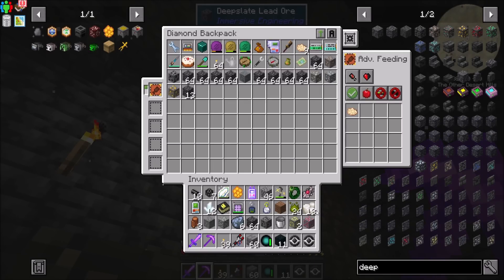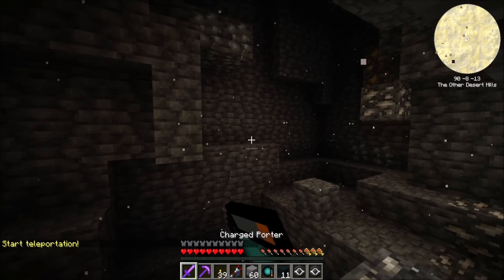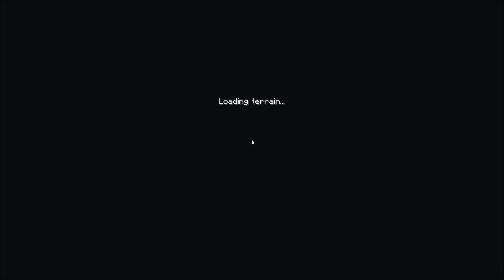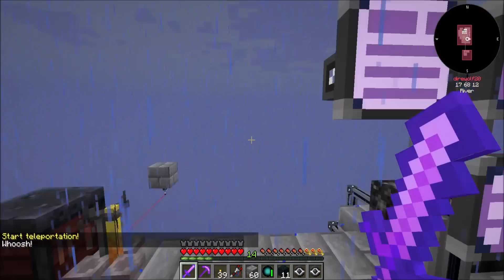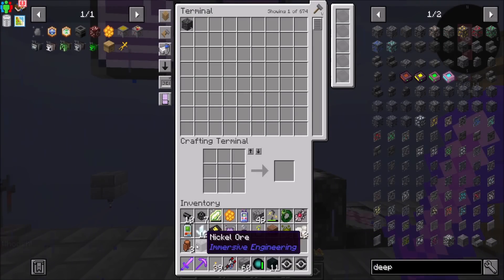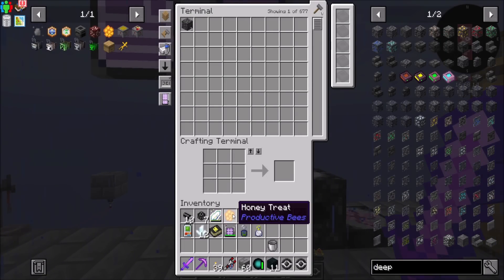I don't know what that was all about. That was a thing, right? That should be enough for now. And then we'll make the seeds for it when we want to. I'm just going to put all this junk in here, put that bee casing away. Yeah, let's come back in a sec.